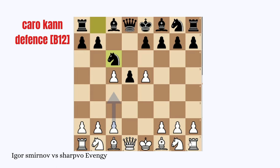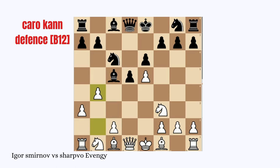Knight C6 attacking the E5 pawn, Knight F3, E6, A3 preventing the Knight on C6 from going to B4.